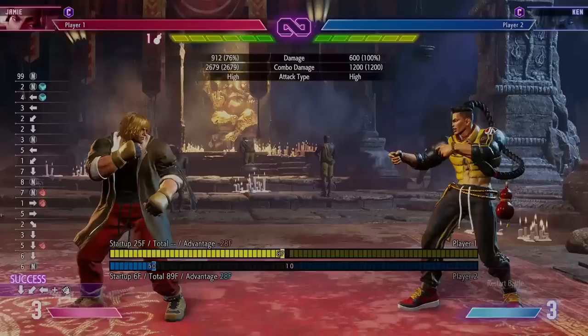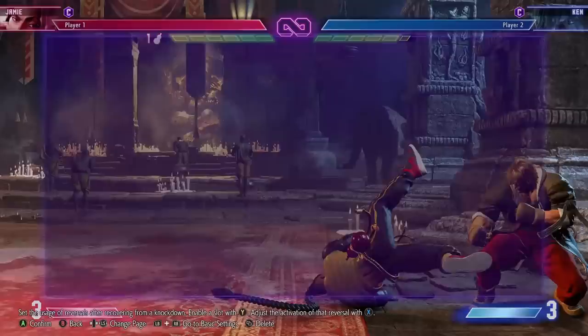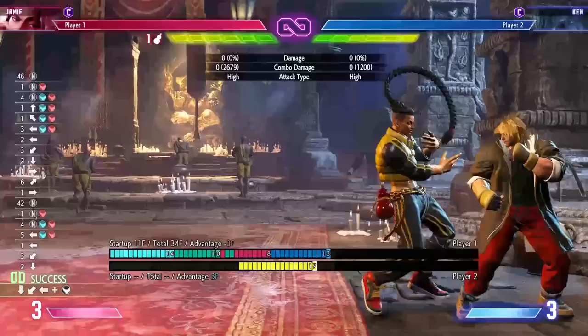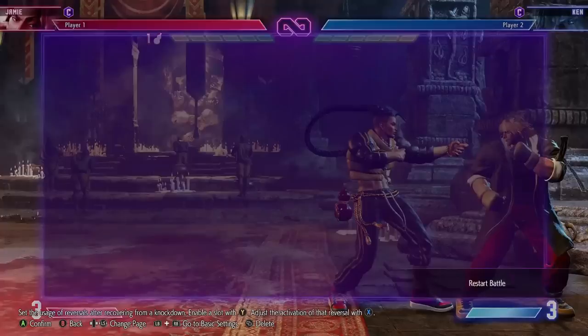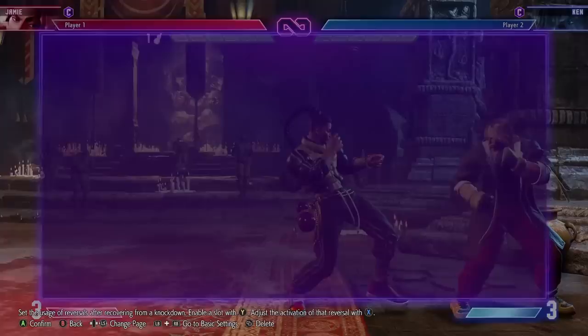If it's not DP that they do — let's say they just wake up and decide to block — you can still do the dive kick. It's minus two or minus three depending on the height you hit it. So if they wake up and block, you're safe. If they react a little late, you can probably grab them or mash, but it's not your turn, so play a bit safer if you do this too much.